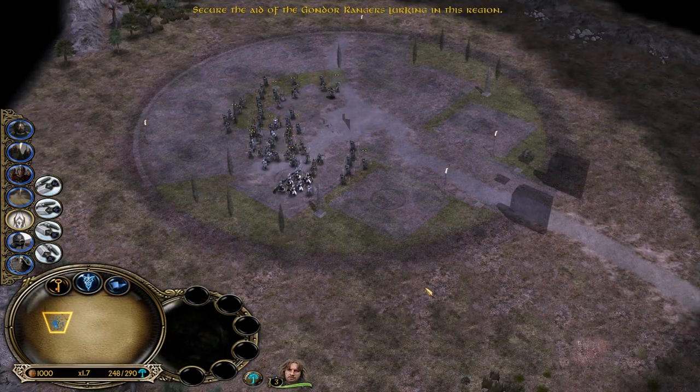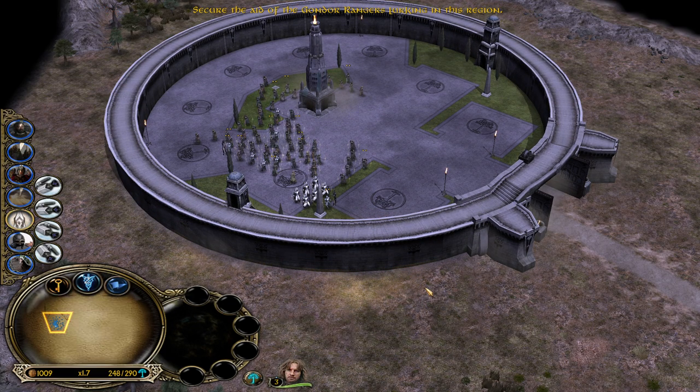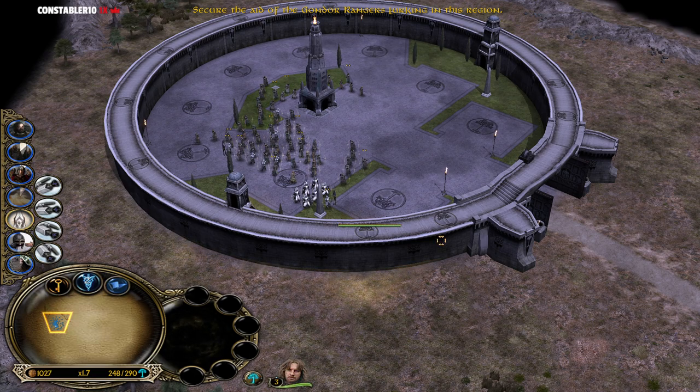Finally we get to choose the Gondor castle. Look at this beautiful castle. Gondor offers you the most spots by far - we have 9 spots in the base of Gondor, while we have 7 in the base of Rohan and 8 in the bases of Isengard and Mordor.